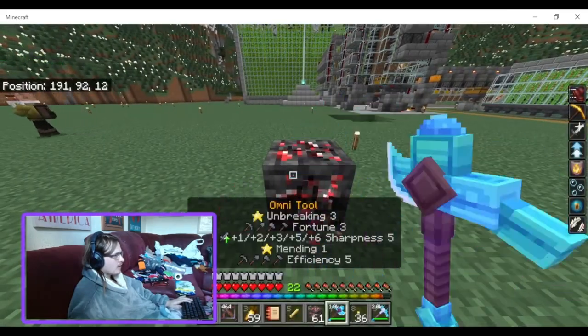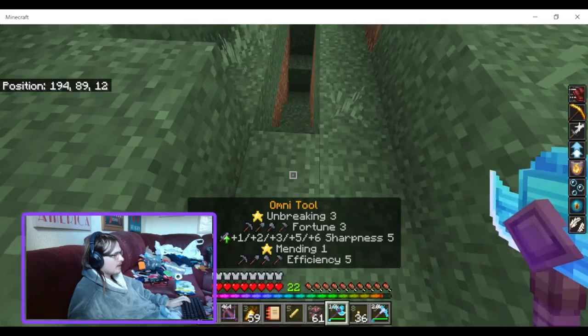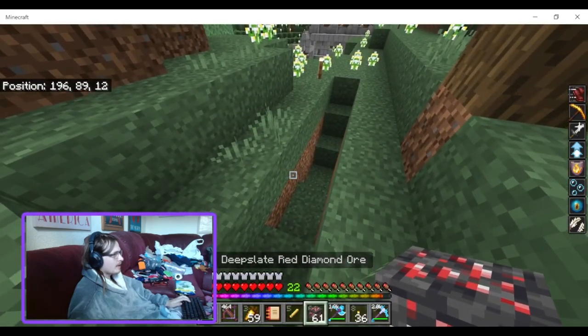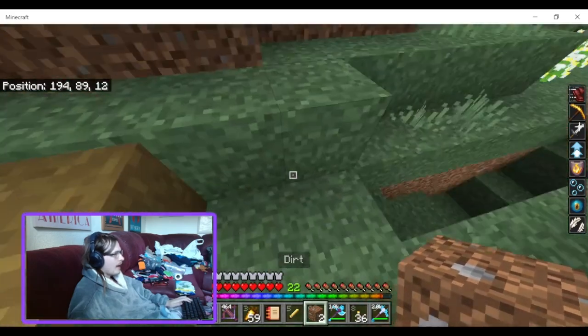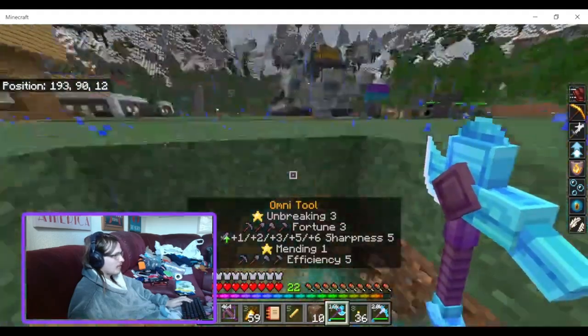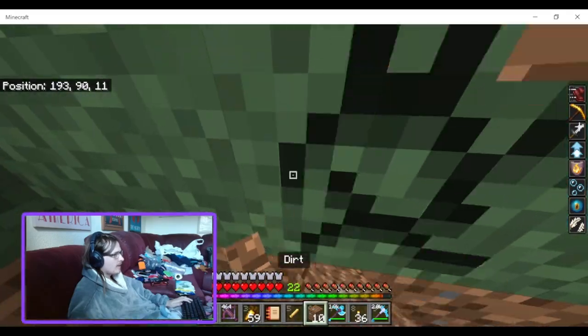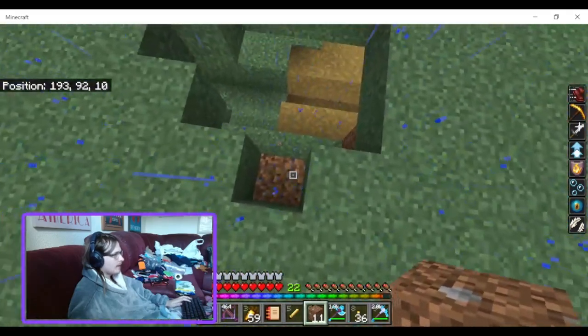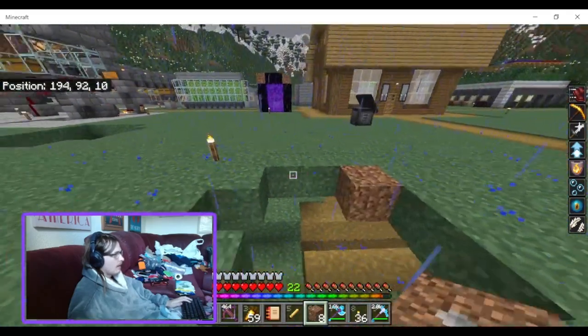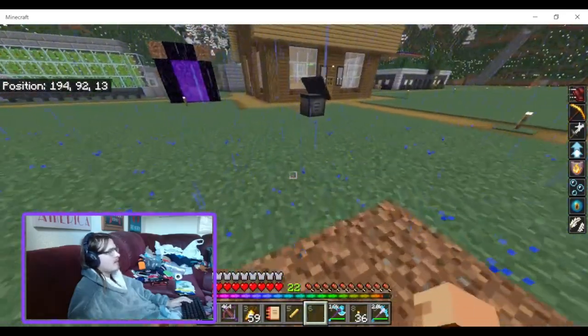If I try mining with this — which is basically a diamond pickaxe — it breaks a bit too quickly. It should probably be slower if you're trying to break it with the wrong tool. It shows 'can't harvest it.' With these kinds of items, it is a bit hard to remember.